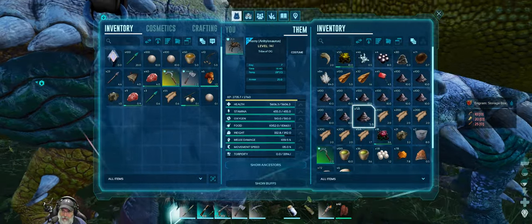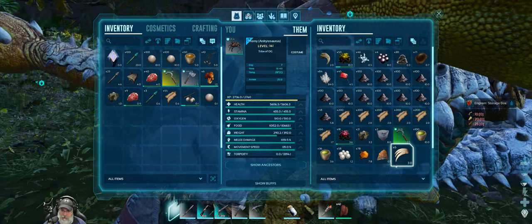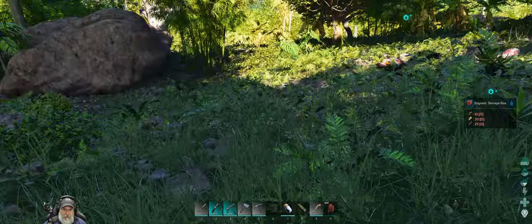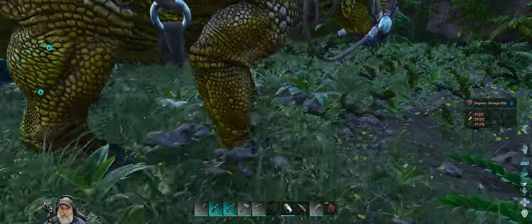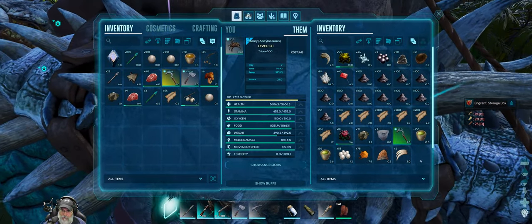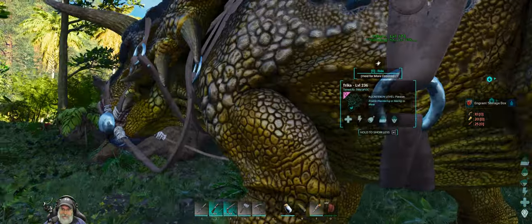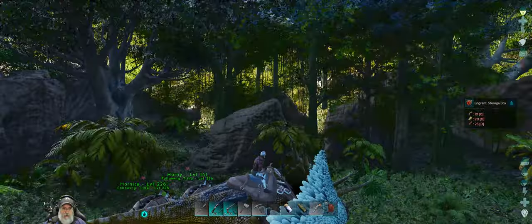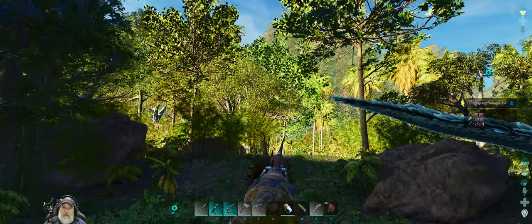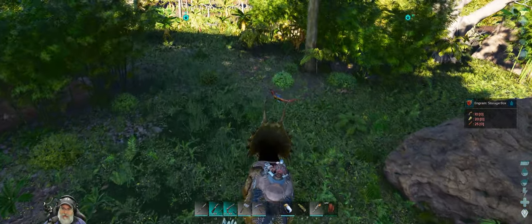With all the rocks and stuff they're breaking, they're probably getting really heavy. So we don't need flint or stone — I want to keep the rest of that stuff. Where's the other anky? You look like you haven't broken any rocks okay. Let's proceed — Redwoods are this way.